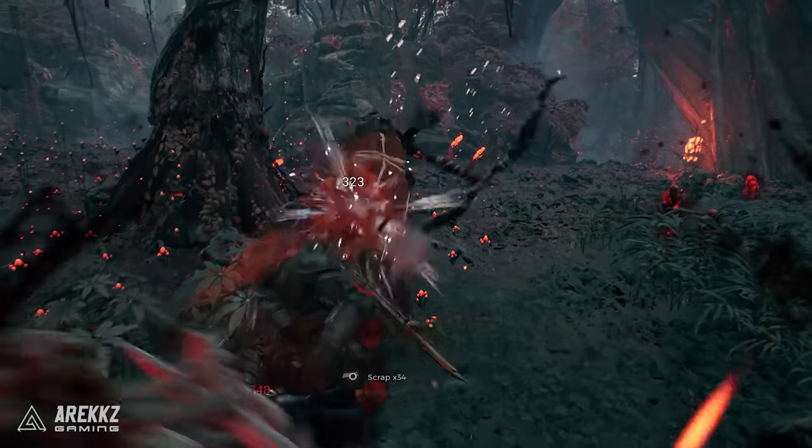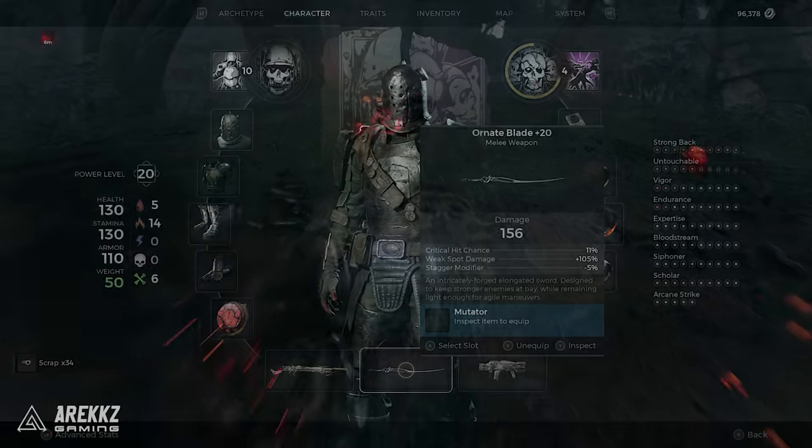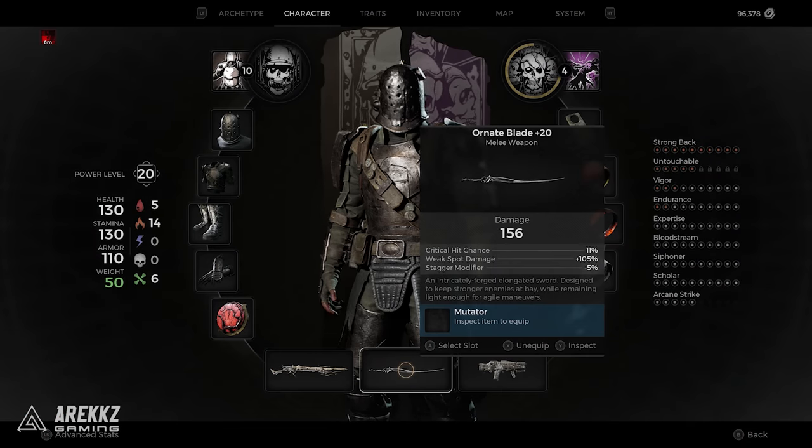If you upgrade the Ornate Blade to its maximum, it's listed as doing 156 damage at level 20. The description says: 'The Forsaken Prince's past has only hardened his personality like tempered steel — his father imperious and immortal, his mother strong yet bitter. It's a miracle he survived adulthood at all, and that he has not slaughtered more along the way.'